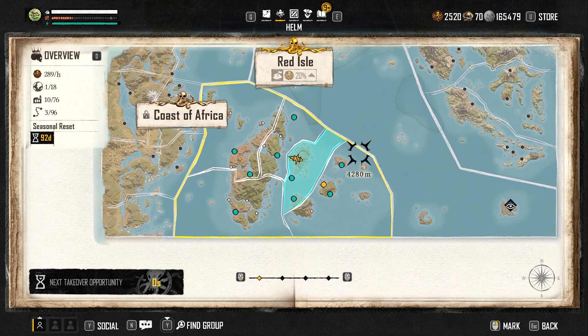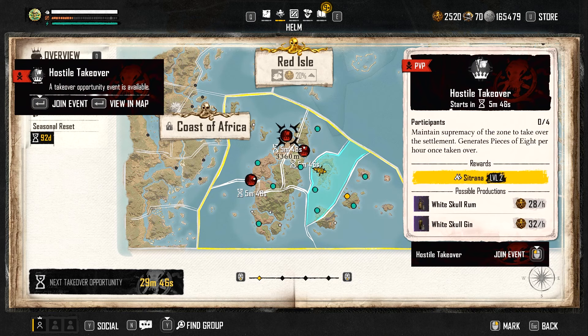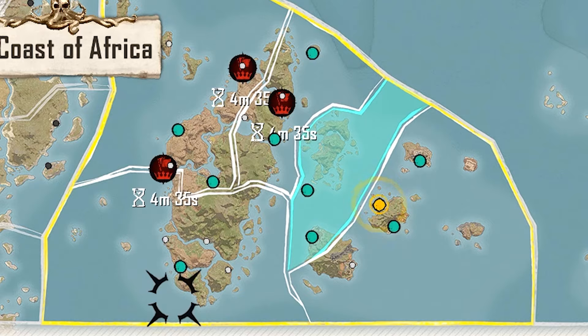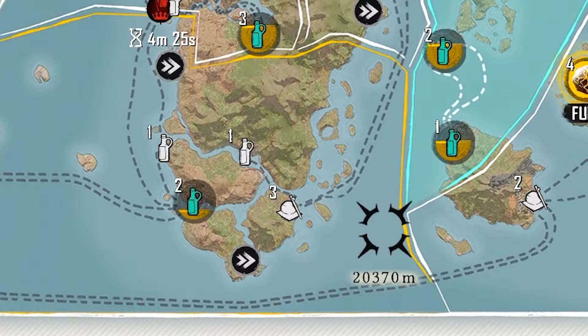Now all the events are going live. You'll see there are three raid hostile takeover events at three of the manufactories that we could fight for if I wanted to do PvP. The blue quest is only for one of the manufactories, and if you already own that manufactory you won't get a blue quest — which is what happened this time. So it's a little unfortunate.